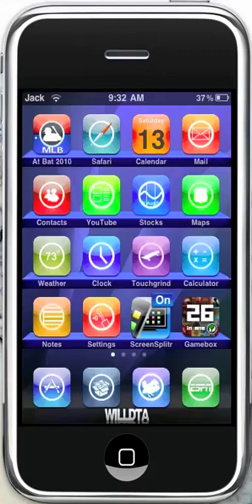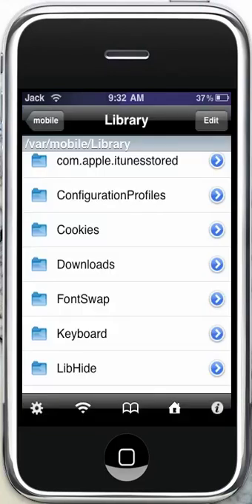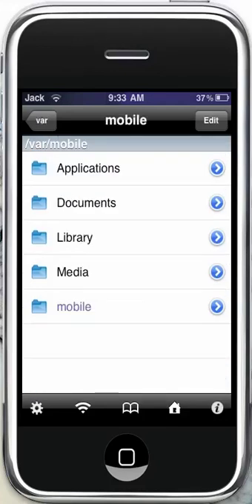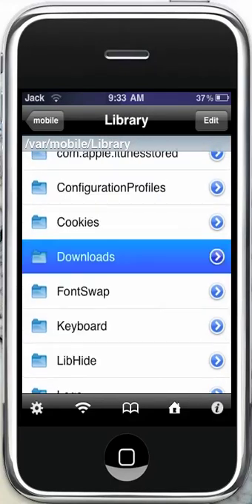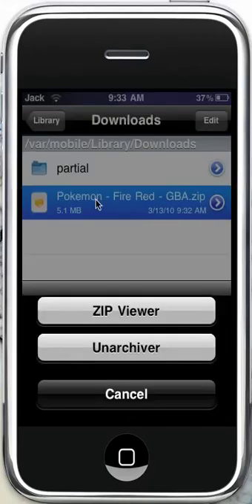You're going to want to go into iFile. Then you're going to want to go to var — your main slash area — and then var, click on mobile, and then into library. Yeah, and then you're going to see your downloads there, open that up, and you're going to see that you have this file here.